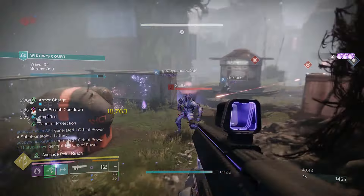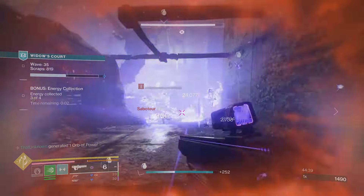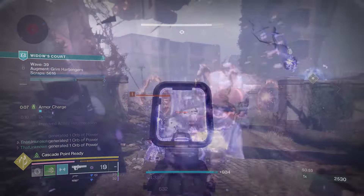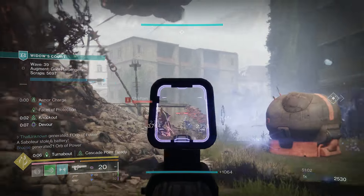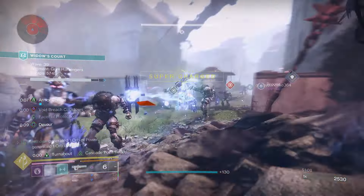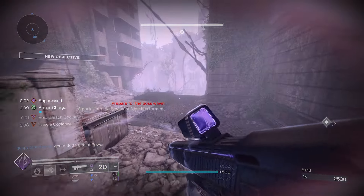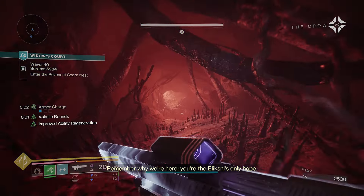One note: sometimes Supernova doesn't show up as an active buff on the side of the screen. If you pick up a Void Breach and don't see it listed, don't worry — as long as you fire, it should still apply the weakening. Surf Cold gives melee energy whenever we pick up Void Breaches, so we can spam Consecration more. Supernova handles general weakening on normal adds, while Concussive Reload handles bigger enemies, so we always have a debuff on pretty much everything.